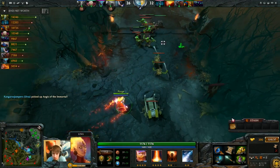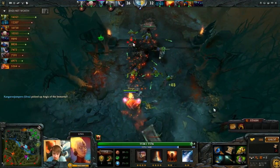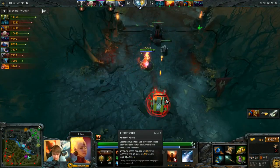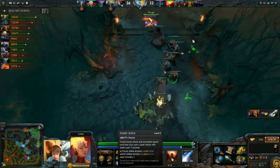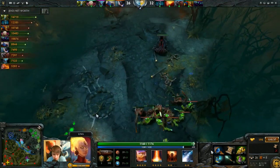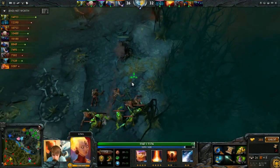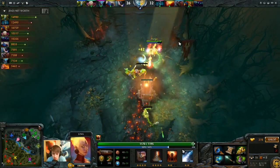Someone should probably take the Aegis. I'm getting a Force Staff. I think I decided that my HP was finally okay enough to start grabbing more Fiery Soul. I ended up only getting two extra levels of stats. Some of those early stat points can make a big difference. I got my Force Staff finished - just need the courier to bring it. This will allow me to position better and get to teamfights. I'm about to hit level 16 as well.